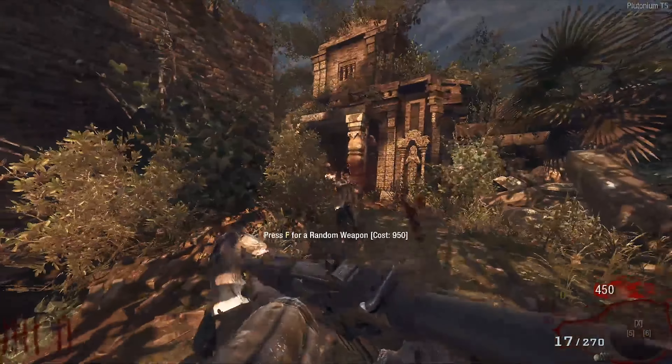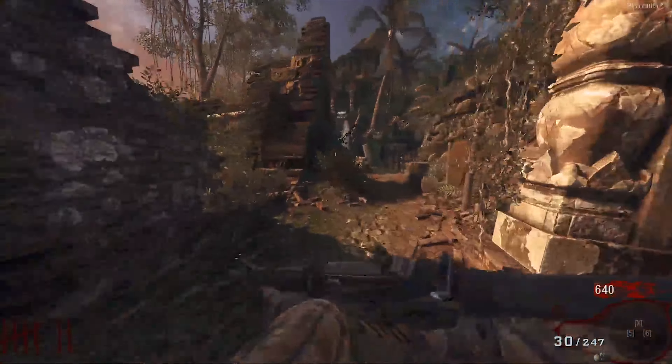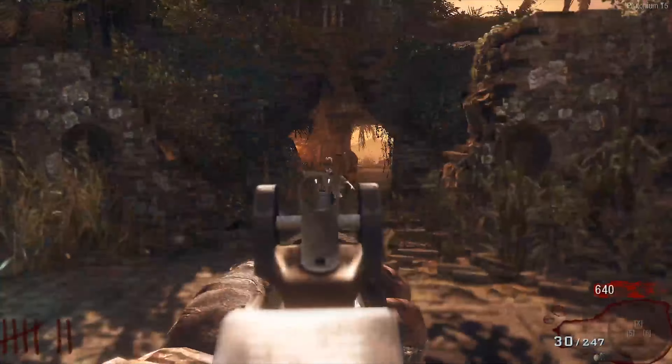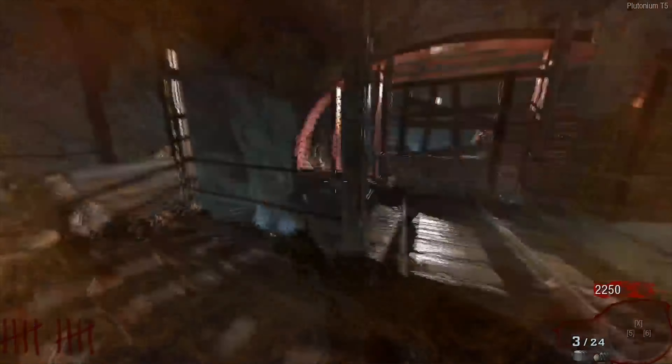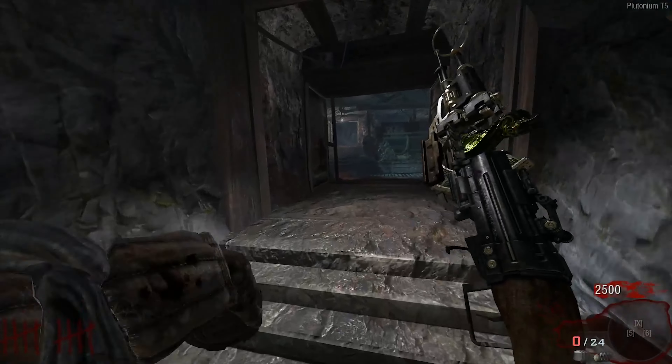Shangri-La is one of those maps that a lot of players dislike simply due to its difficulty. It's kind of unfair to hate a map for being hard, but everyone has their own playstyle. The major downside of Shangri-La is the multiple annoying boss types the map hosts — there's the fire zombie, which can be super annoying, and the shrieker, which literally makes it so you can't see.